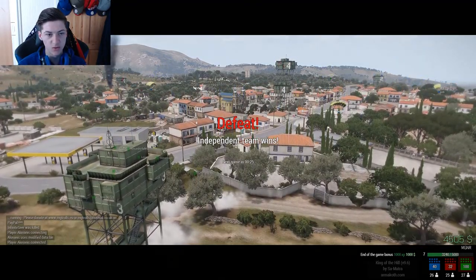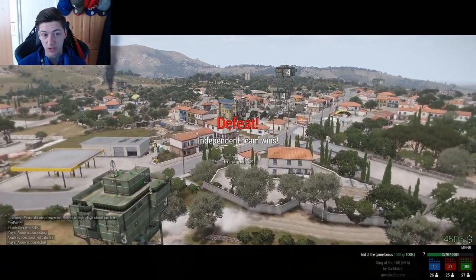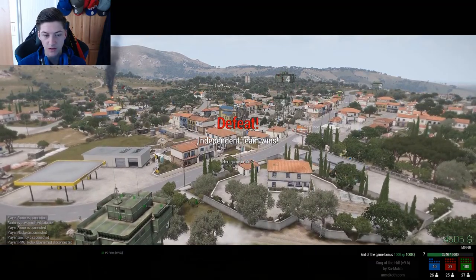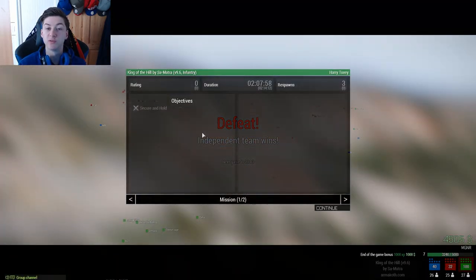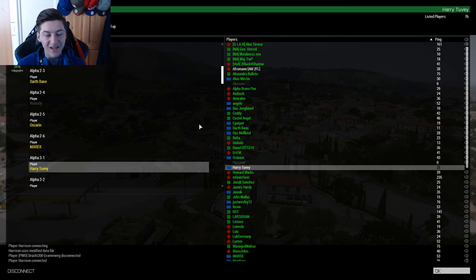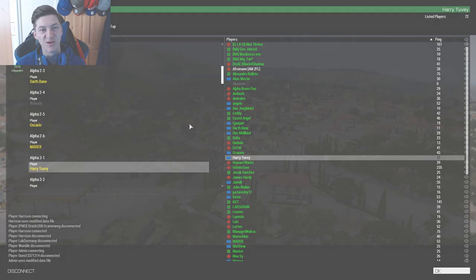You can see everyone parachuting in — all the different teams. Tower one was basically all red, and it's almost tower four actually. But the independent green team do get the victory. If you enjoyed the video, feel free to leave a like, subscribe for new content. Feel free to spread the channel — greatly appreciate the support. Trying to hit 300 subs by the end of 2018. It's been ARMA 3 King of the Hill, and I'm signing out. Bye bye for now.